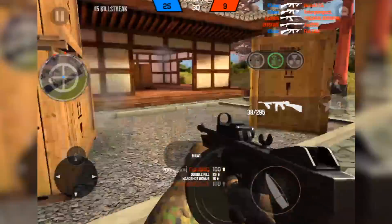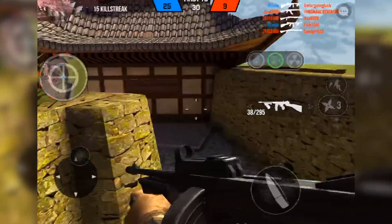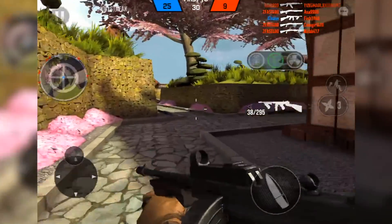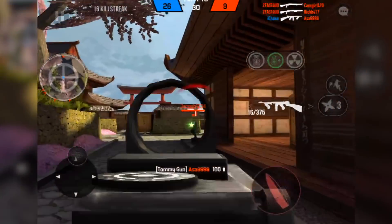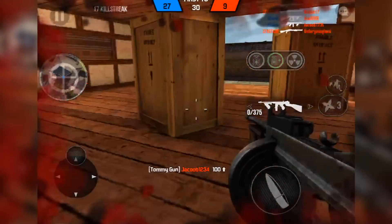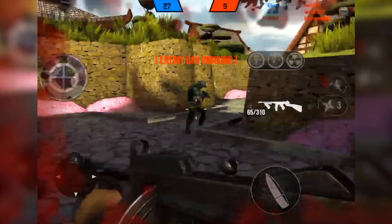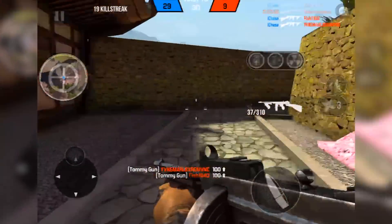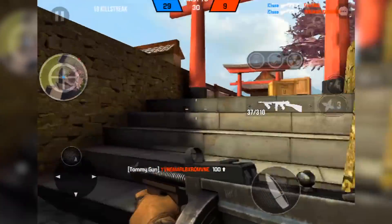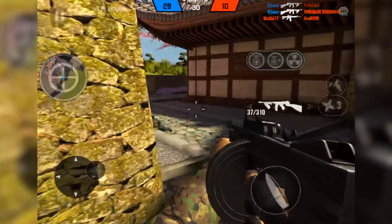It has the most recoil of any primary weapon in the game — nothing kicks and recoils more than the Tommy Gun. Now the Tommy Gun is iconic; everybody knows it. It's been used in various mobster movies. It's an old gun that's been around for a long time — almost a hundred-year-old weapon. I really enjoyed this one. I love the reload animation, I love the huge magazine — just all around a beast of a gun.